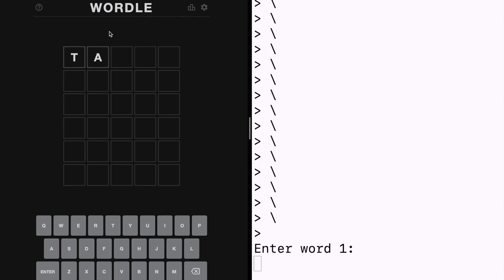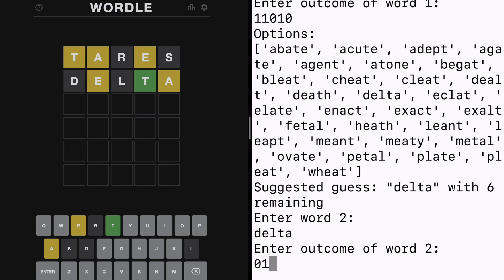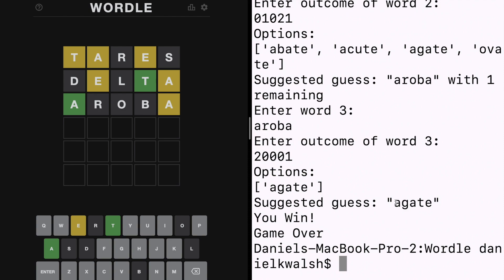Let's see how the AI does. I'm going to start with my favorite word, tears, then type that into my algorithm along with the numbers associated with the colors of tears as my results. It's suggesting delta as my next word, so I'll put that in and repeat. It's suggesting aroba next. The outcome is green, gray, gray, gray, yellow — and it already knows that the answer must be agate. And there you go. AI: four. Dan and Wolf: six.